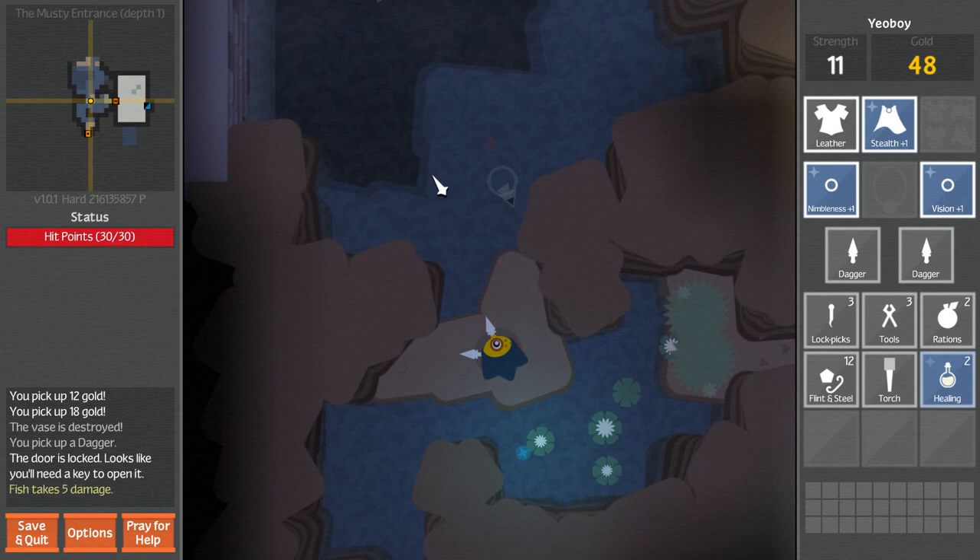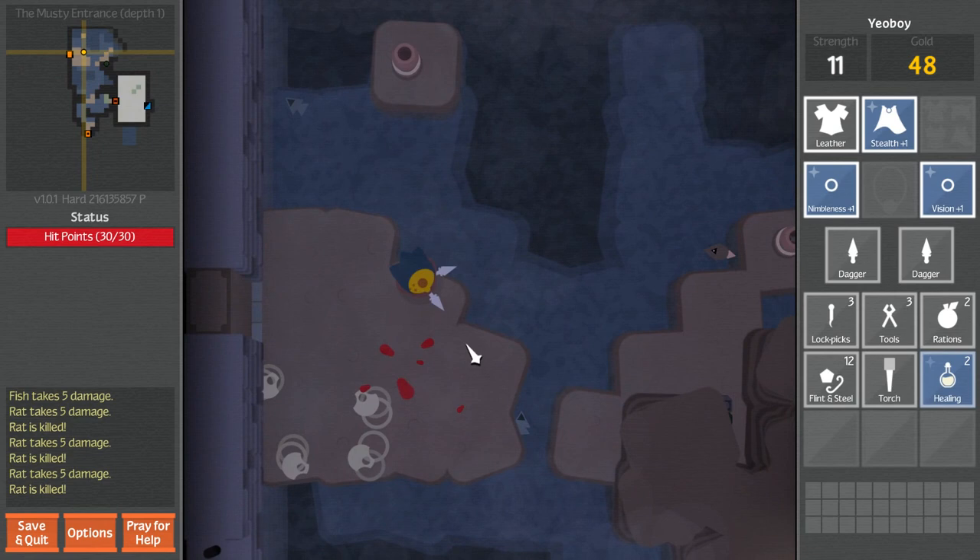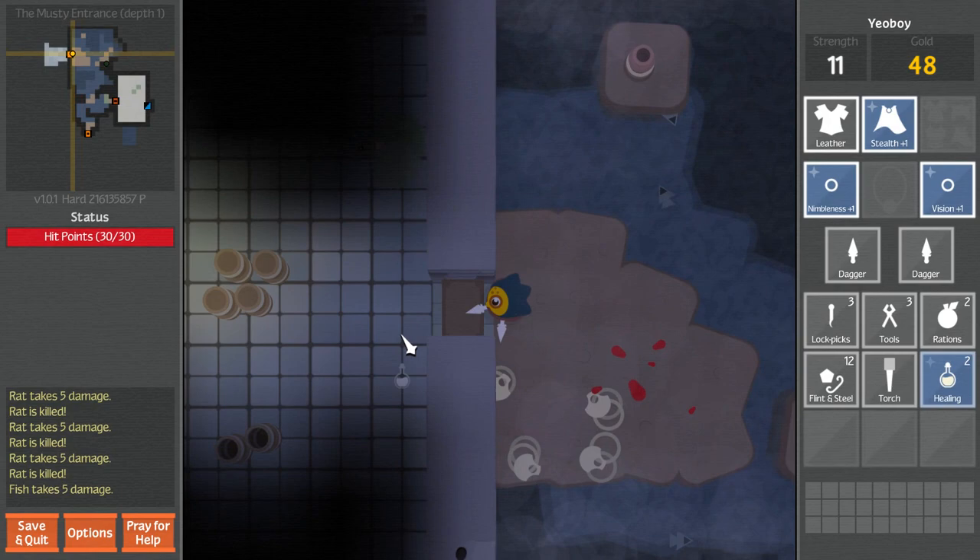Oh, it's just a fish. They're creeping me out, though. Do they actually do damage? There's some rats - get back! Oh nice! These daggers are pretty good. Throwing them's a hassle, though. And it's weird not clicking - you're just sort of moving in that direction.